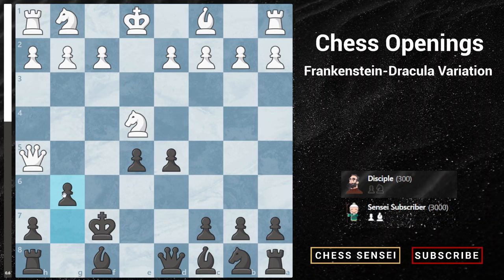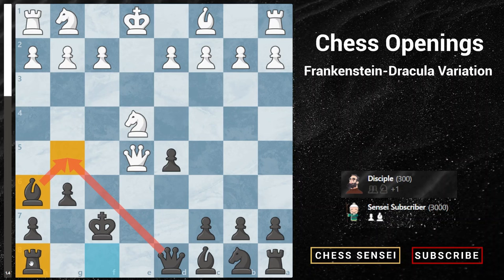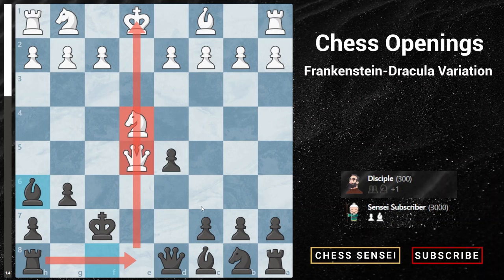After queen h5 check, we play pawn to g6 to block. White captures queen takes e5, attacking the rook and threatening knight to g5 check. You must remember that the only winning move for black here is bishop to h6. This develops the bishop, protects the g5 square through the queen, and protects the rook on h8. More importantly, our main threat is to play rook to e8, utilizing the open file to pin the queen or knight to the enemy king. White has no useful checks, as the bishop covers g5 and f4.